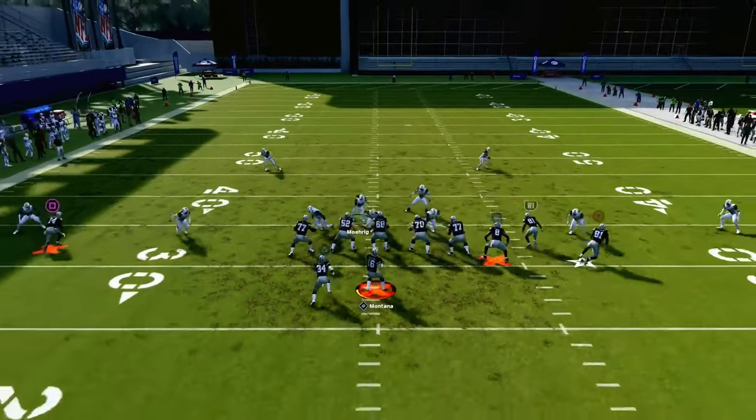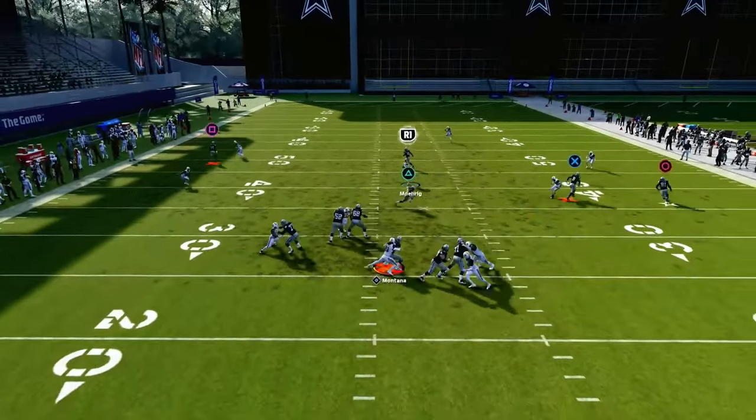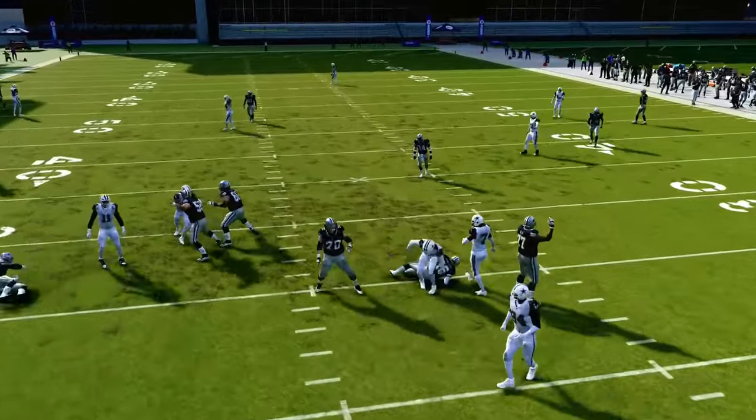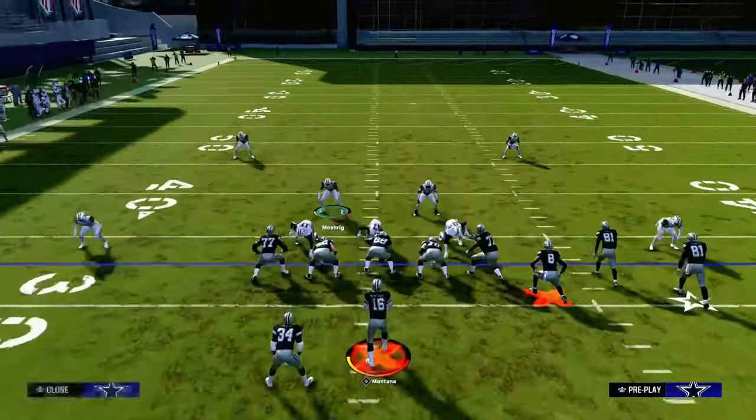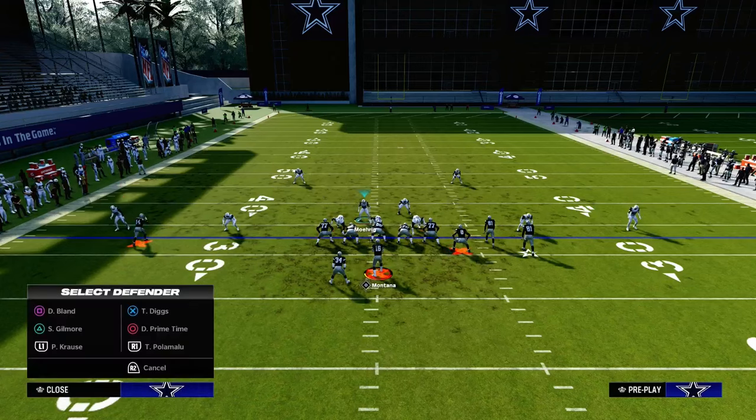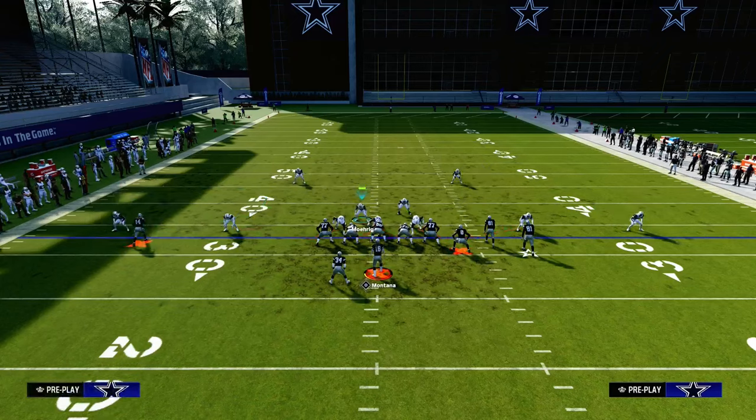Let's say they run verticals — you're going to see me start here and then go back up to the crosser, and by the time they can throw the tight end wheel, the pressure is already going to be there.